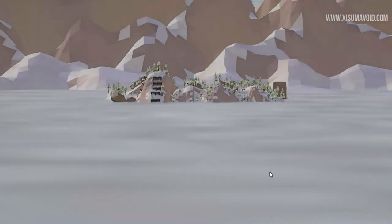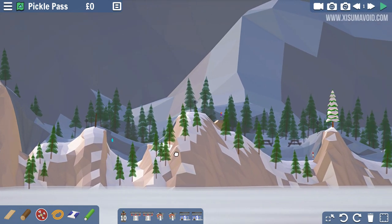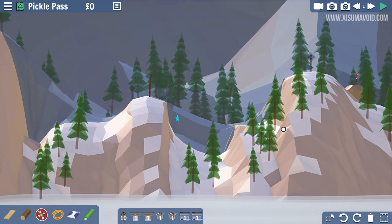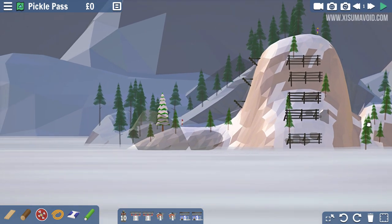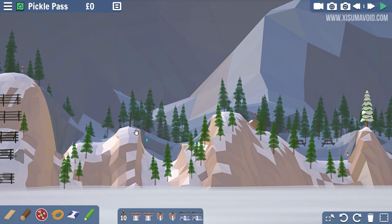We can do the Pickle Pass now. This is a combo level — the last time we did one it was pretty enjoyable, so this one should be fun too. There's a rider going down, collecting a star, a second rider and a third. This is odd — I need to figure out where they start and end and what's going on.